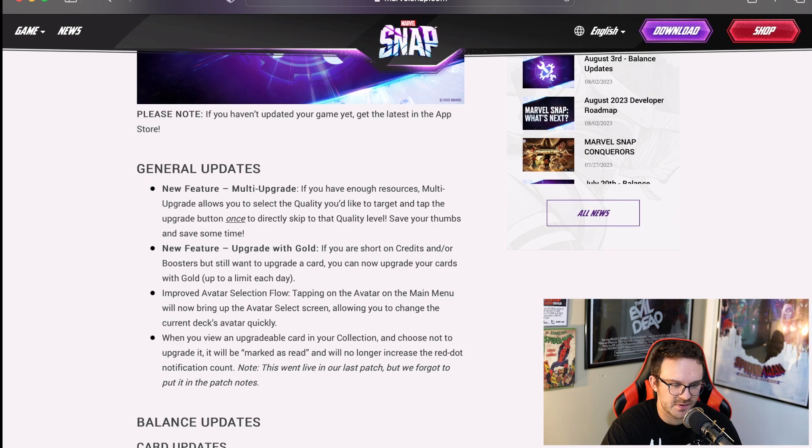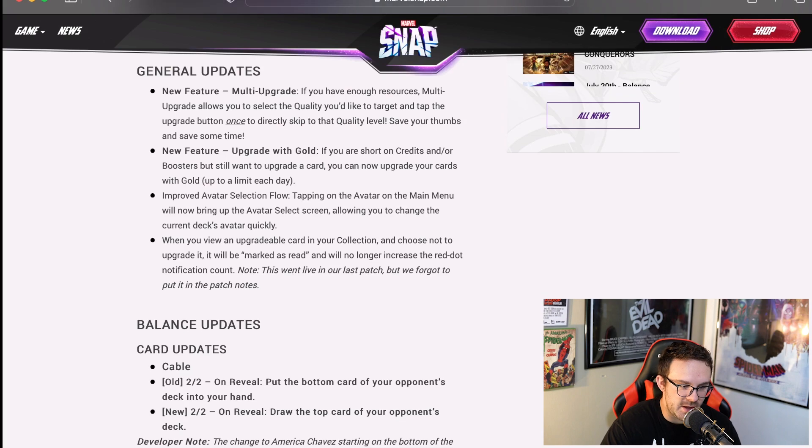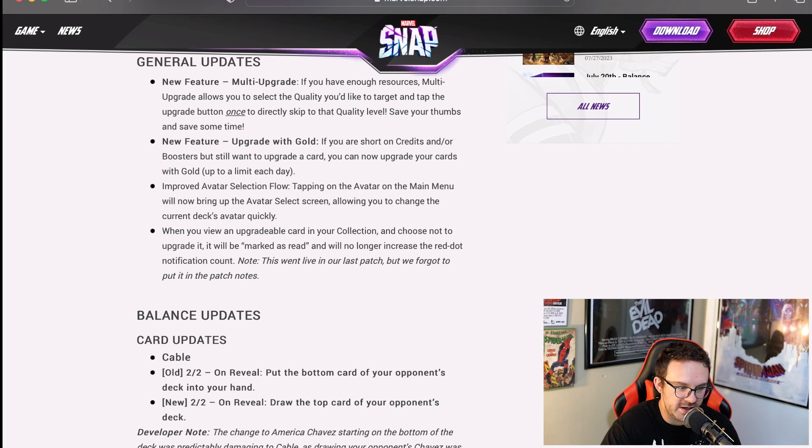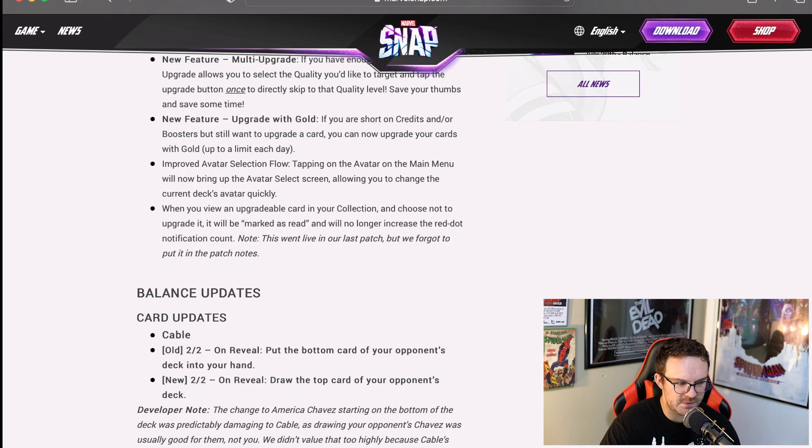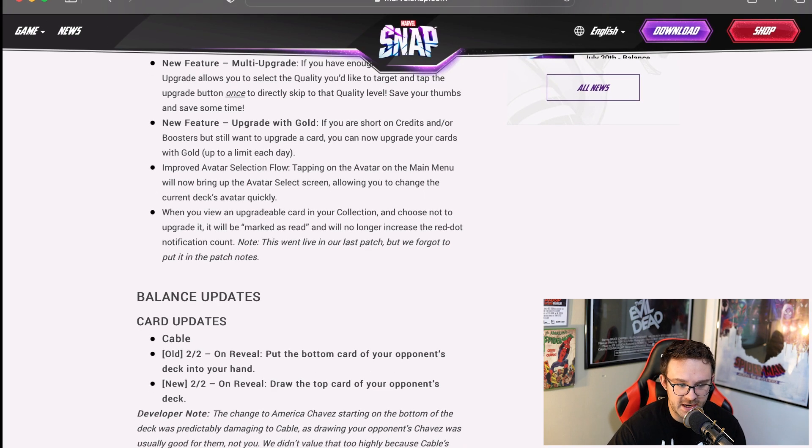If you have everything you need to automatically upgrade to infinity, you can do that. There is a new feature as well where you can upgrade with gold. If you were short on credits and/or boosters but still want to upgrade a card, you can now upgrade your cards with gold up to a limit each day. It doesn't specify what that limit is — I just found out about this feature looking at this. I can see that being helpful if you have some extra gold on hand and you want to hurry up and upgrade some cards.